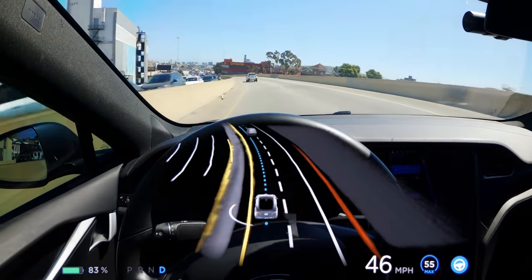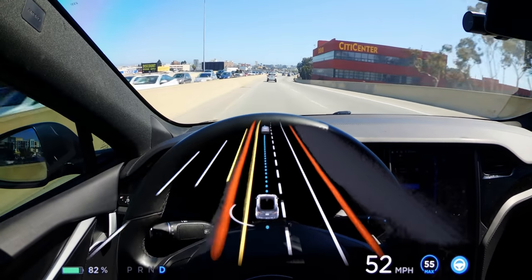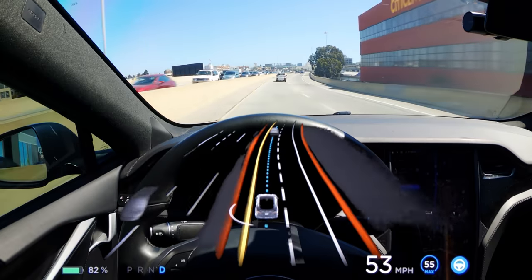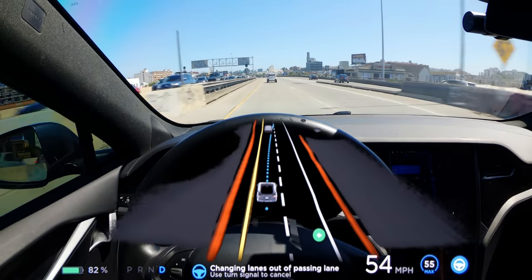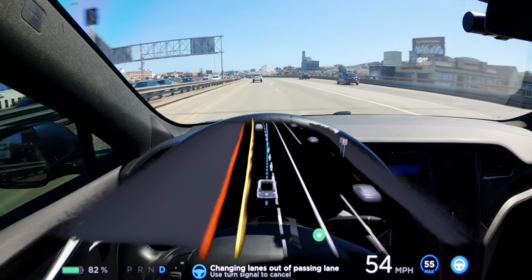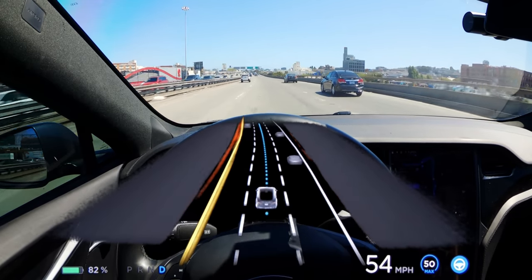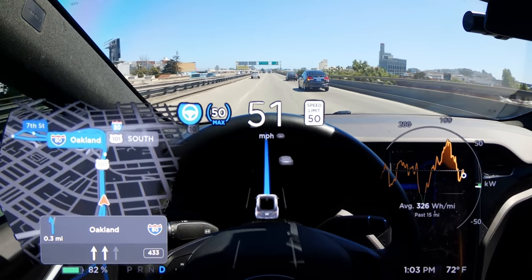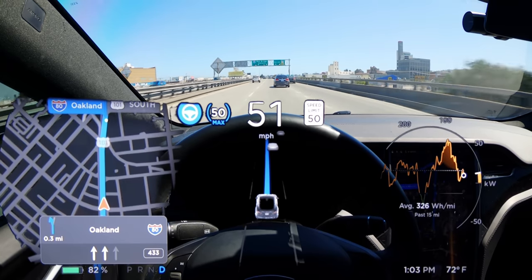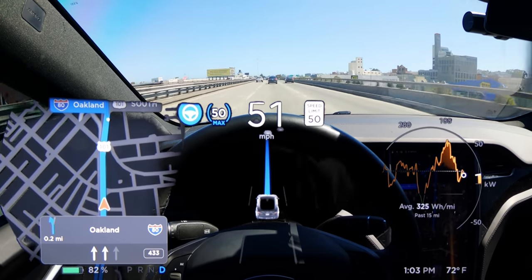I will say, however, that I am a little bit disappointed that this version didn't merge city street, smart summon and freeway autopilots altogether. I could have sworn Elon mentioned this was the version that would combine everything, but maybe I'm wrong about that. Unfortunately, it still does look like the beta can't shift into reverse yet, and whenever you get on the highway, it still goes back to the production version of autopilot. But despite all that, there are a lot of reasons to be excited about the newest release, and I can't wait to show you some of my experiences so far.